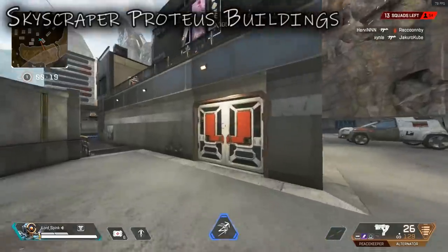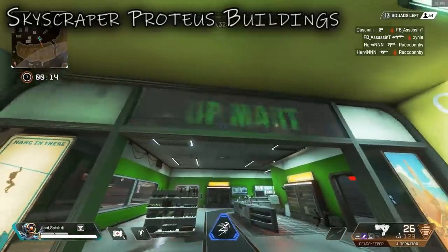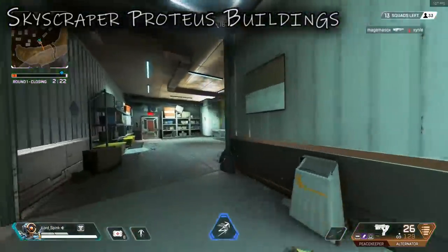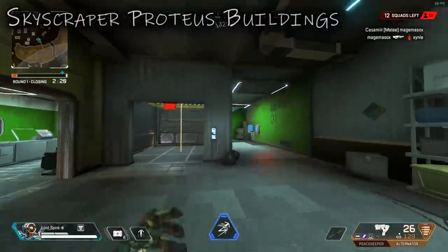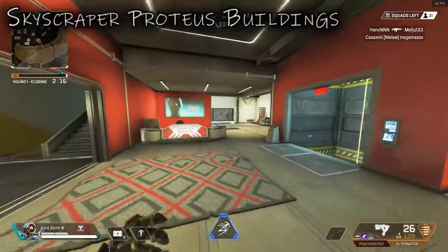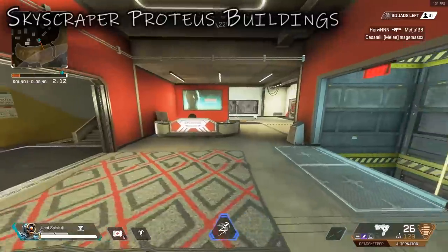Next up we're going to move on to Upmar — this is the name of this little supermarket area. On the bottom floor, the chances of you being able to hide anywhere is very slim — there's nowhere I could find. As always, if you find any spots yourself that I failed to mention, let me know in the comments.